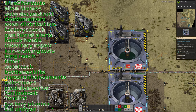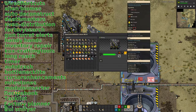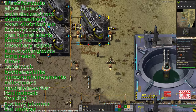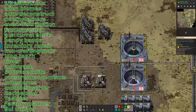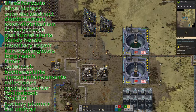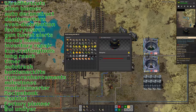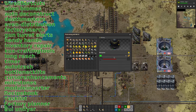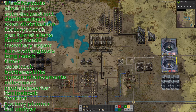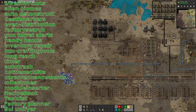Module Inserter is a mod I'm very familiar with. It allows you to set up things that are a bit like construction or deconstruction blueprints, except they're for putting modules into specific buildings. So you could say I want to put productivity modules into all assembly machines, then drag that over an area and it will put ghost modules into those machines, telling the bots to fly over and put them in. He's going to find that very useful once he gets to the stage where he's actually got modules. There's also Recipe Book, which I think is a bit like FNEI — it tells you how to make stuff.